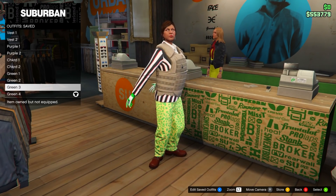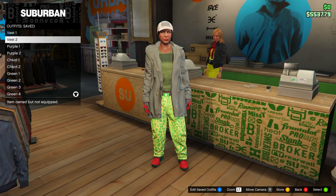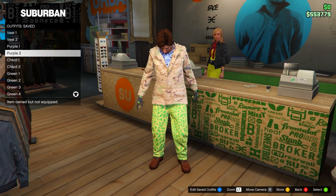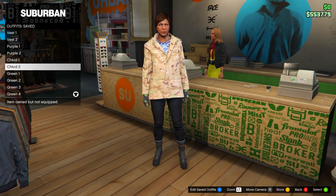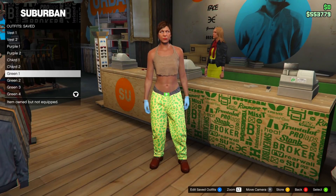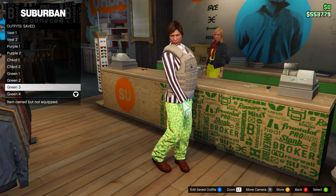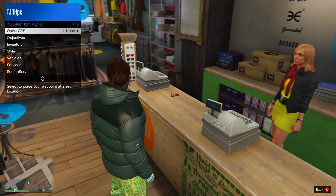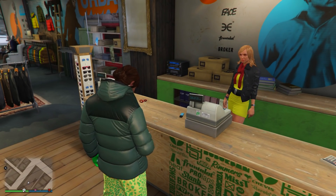That's all the outfits done. I'll go over them slowly now so you can make sure yours look the same as mine. Once you've confirmed they match, open up your interaction menu and take the easy way out.